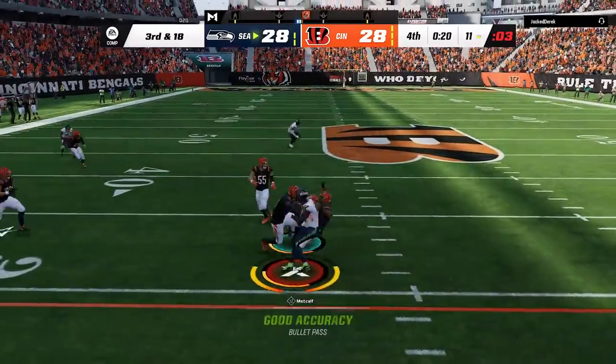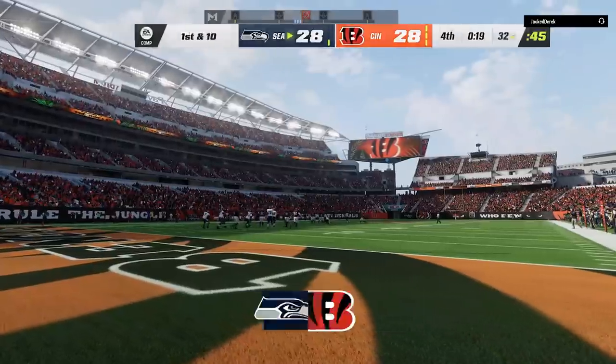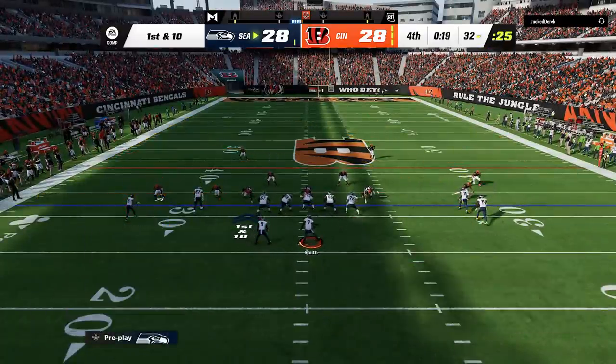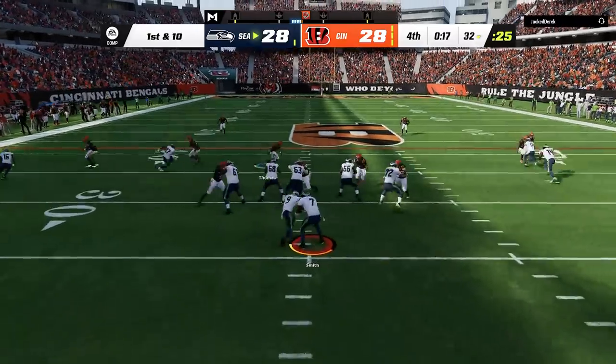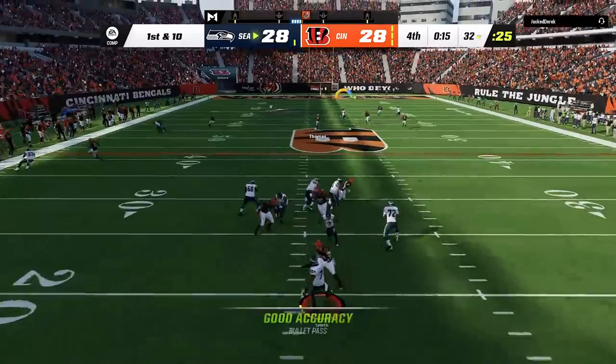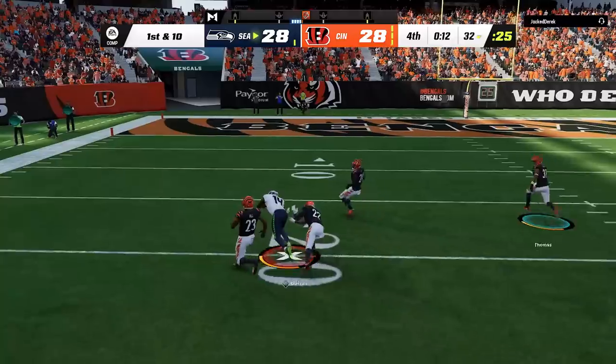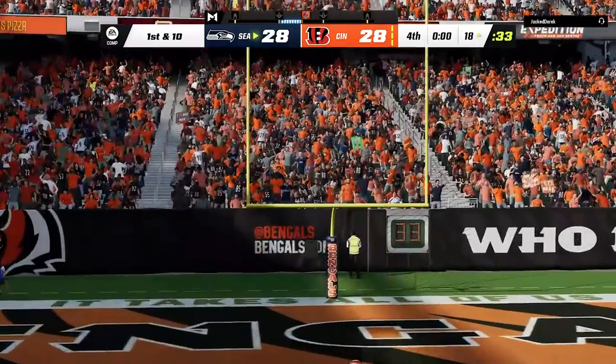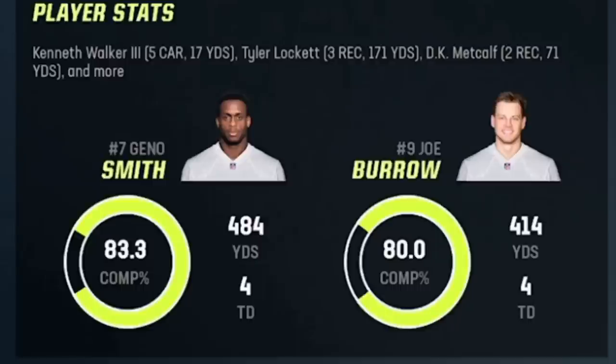I go up to face-catch to keep my distance from several defenders and make sure I get the first down. Now with 19 seconds left, I read cover two man one more time and switch over to the PA read — he knows exactly where it's going but it's too late as the blocking holds up and DK Metcalf burns the house down to get me in range for a game-winning field goal with 11 seconds left. My opponent doesn't even call his last timeout to ice me. Looking at the final stats, I finished the game with more yards, a higher completion percentage, and I won the game.